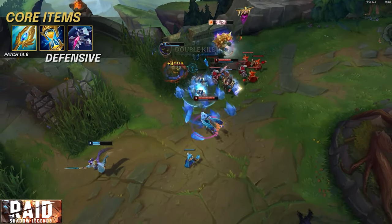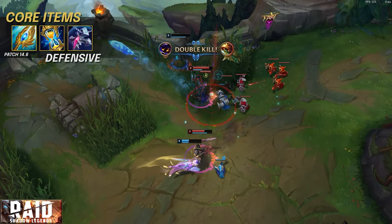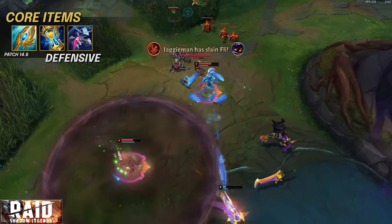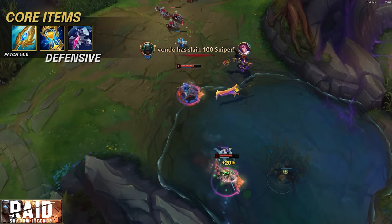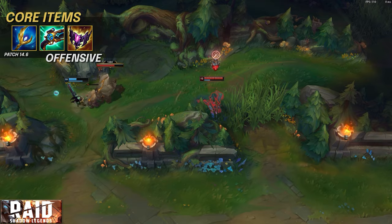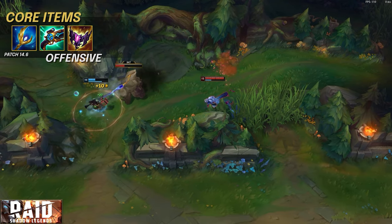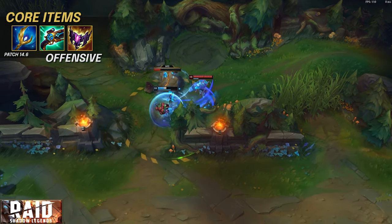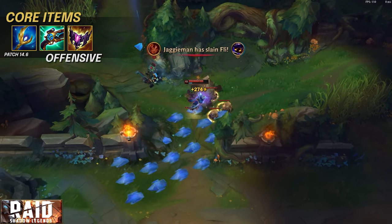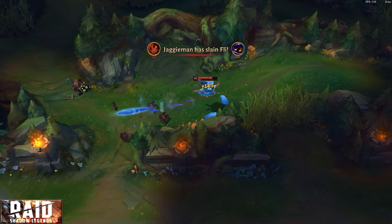Taliyah has multiple builds to fit your role in the game. Either you are looking to be a defensive kite-back spacing champion by rushing Seraph's into defensive AP items like Banshee's Veil or Zhonya's, or you can be a hyper damage-focused mage by going Luden's and Shadowflame, looking to fight and kill enemies quickly. Either way you're going to pump out nice damage and be quick and maneuverable around the map.